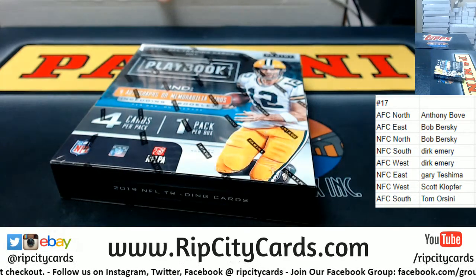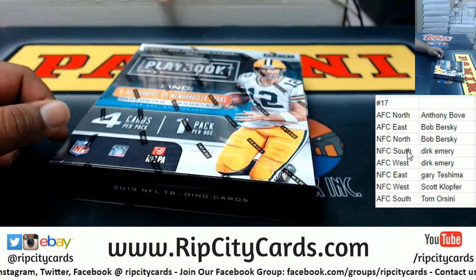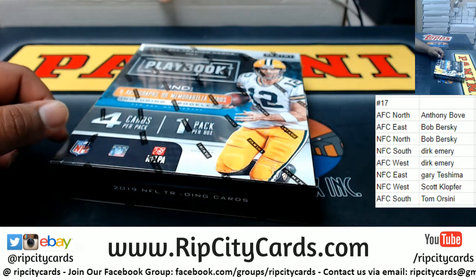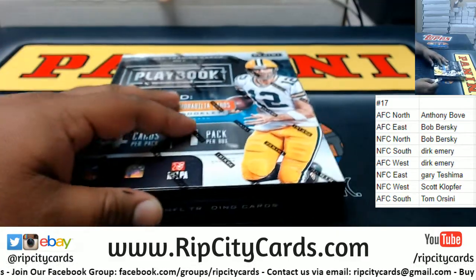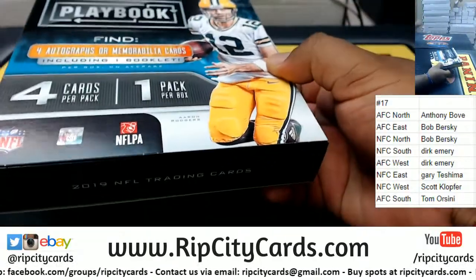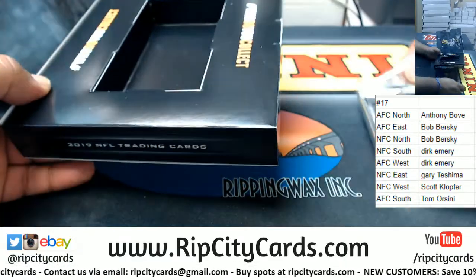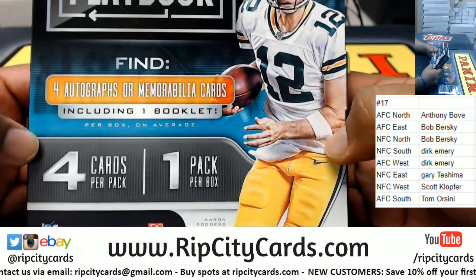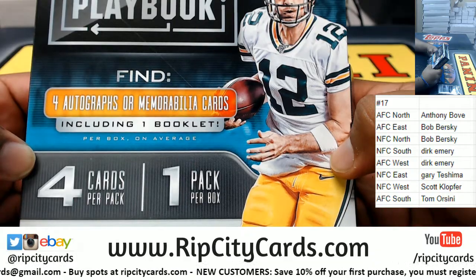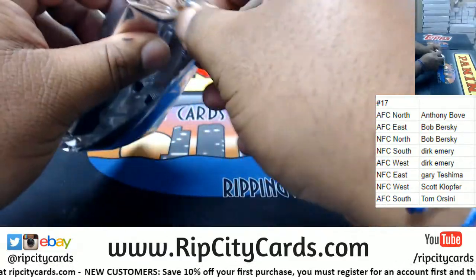Let's go with the top box. Let's see — Dirk, you have NFC South. The NFC South is Atlanta Falcons, the Panthers, the Saints, and the Bucs. There are four cards per pack, one pack per box, four autos or memorabilia cards, including one booklet per box on average. Alright, let's see about that. Good luck, everybody.